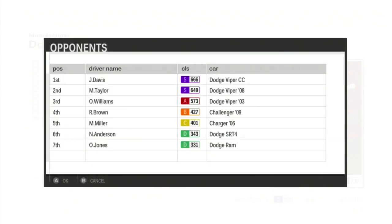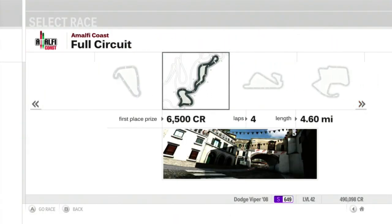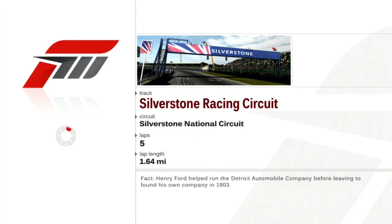Here's the driver lineup: Davis in the Satan Competition Coupe. Me and Taylor are using the same car — hell yeah. Four more races, let's just get right to it. With our first race at Silverstone National, it's going to be interesting to see how this ACR ranks up against the Competition Coupe. If I've seen Zone Tan, I can't say I've heard of it.